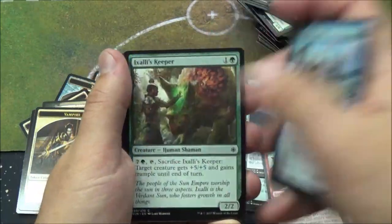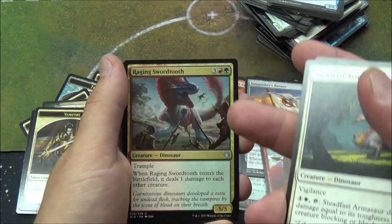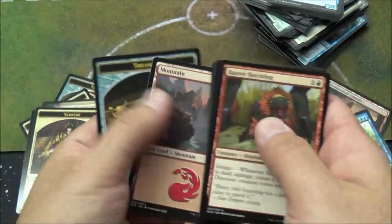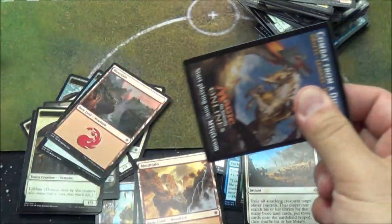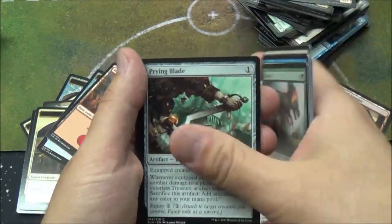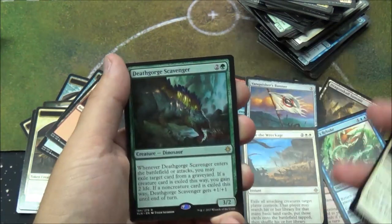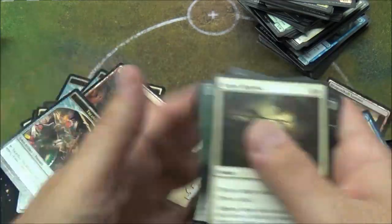Steadfast Armistar. Raging Swordtooth — I actually splashed green just for this guy and it was super worth it. Raptor Hatchling, love that card. Settle the Wreckage — that was my promo. I ended up not playing it because I couldn't play white — it was just really bad. Plate Keeper — he was good. Kumena Speaker. Lurking Chupacabra, I think that was his name. Bright Reprisal. And Death Gorgeous Scavenger — it actually allows things from the graveyard.